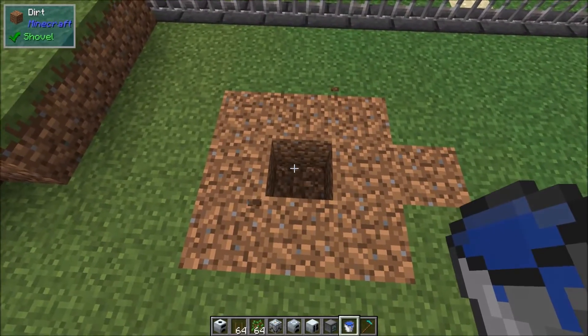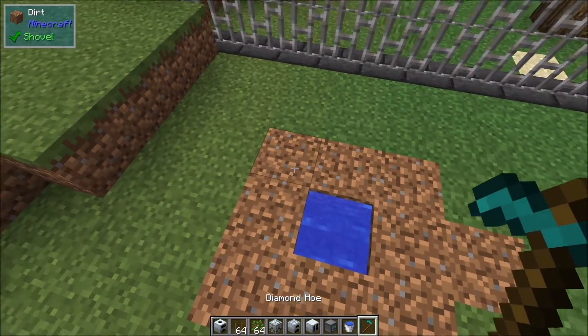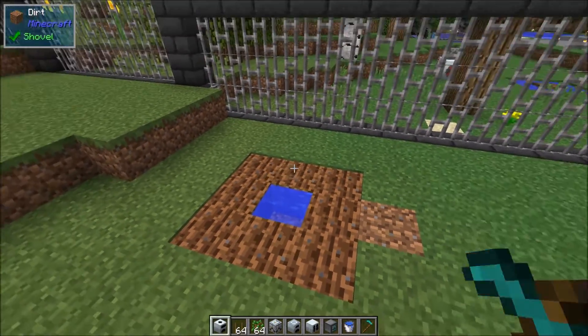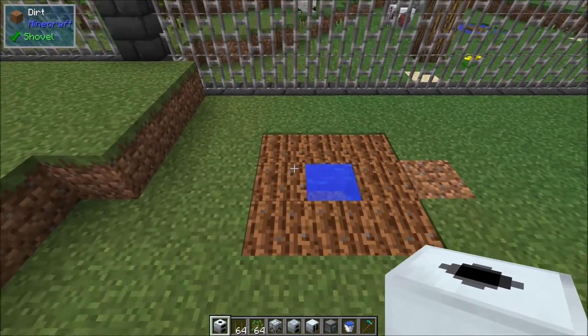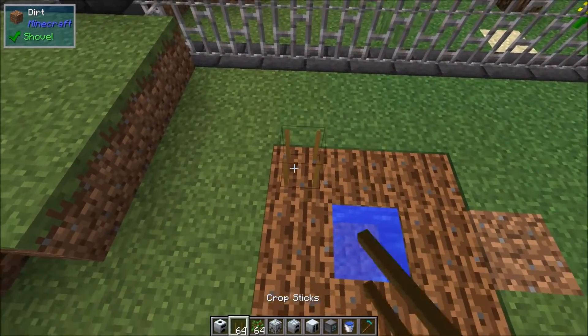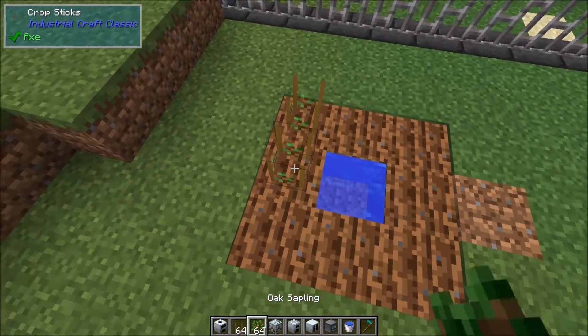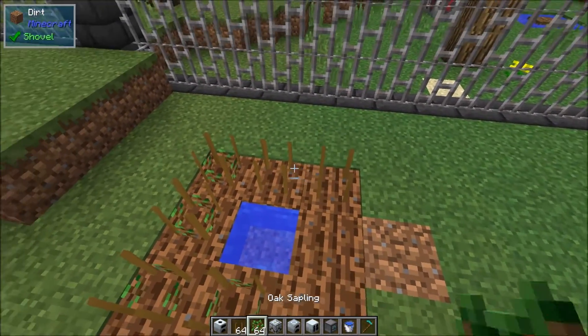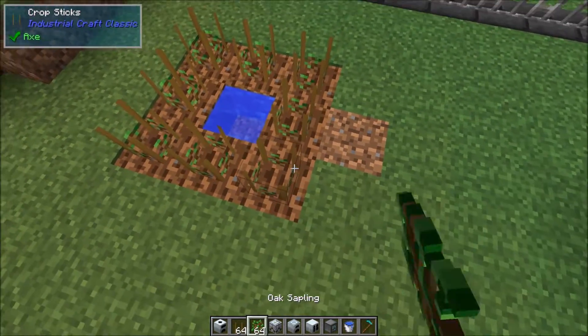What we're going to do is go ahead and break a piece of dirt, put down some water, and hoe up the ground so we've got a nice little three by three farm area. You could make it bigger if you wanted to, but you don't really need it unless you want to expand the system.